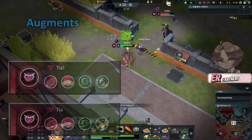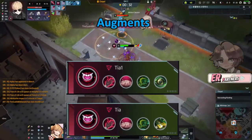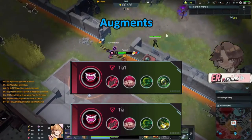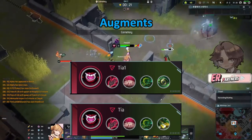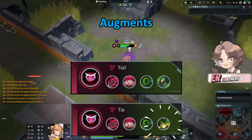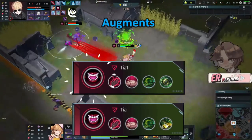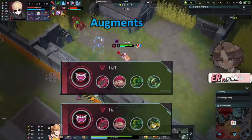Looking at our augments, we have two main options that are very similar. The main difference is going to be Tia versus Penny Pinscher. Tia is what I would recommend for people that want to contest more objectives and take more fights — it gives you that advantage during nighttime with the extra vision. Penny Pinscher is for people that want to kill animals, scale, and buy transition items with credits. Both use the main core augments of Perry Bloodline for extra skill amp and Oni Siphon, which keeps you healthy throughout a fight and gives you that extra damage.